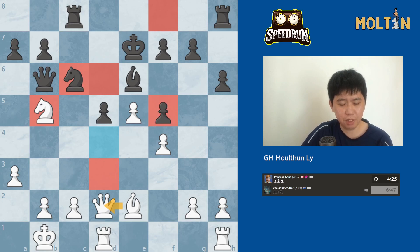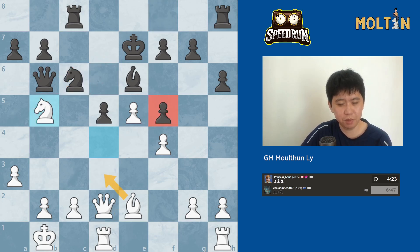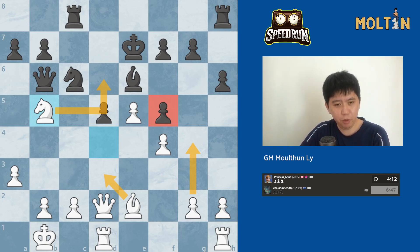I can also put pressure on this f5 pawn later. So bishop d3, knight d6, g4, and the king's in the center as well. So if the center opens up it's going to be way more favorable for white.